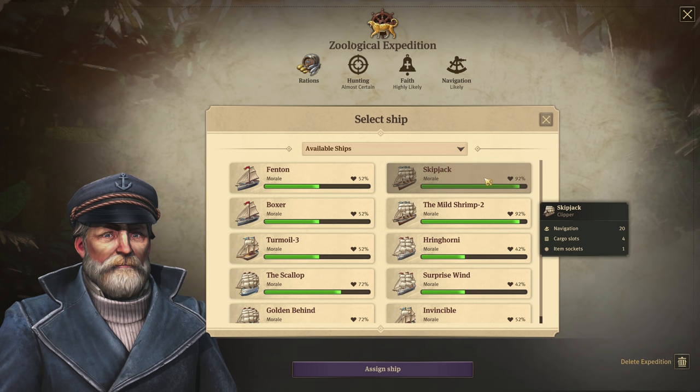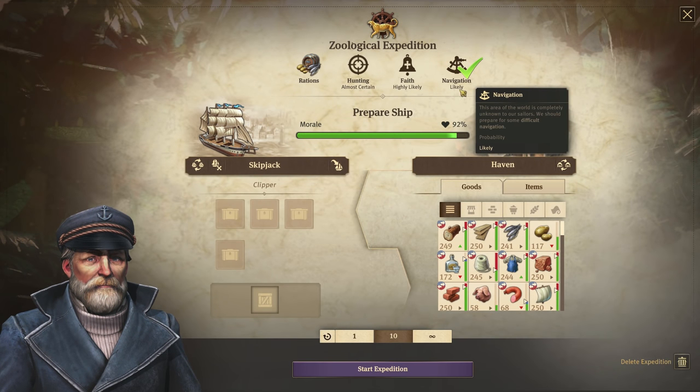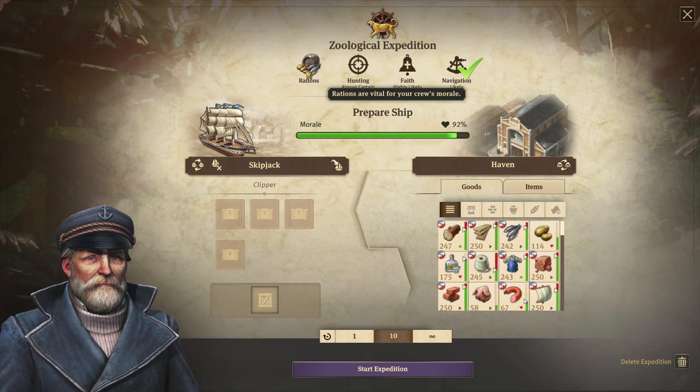So when we click on the clipper ship, we see that navigation has been checked. Now that we have one checkmark, we can go ahead and start fulfilling these checkmarks.